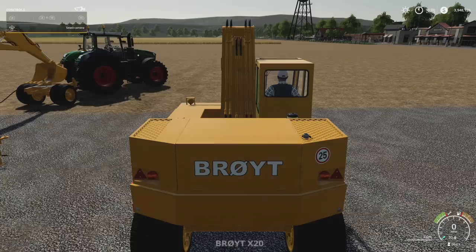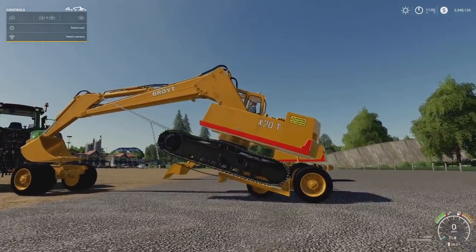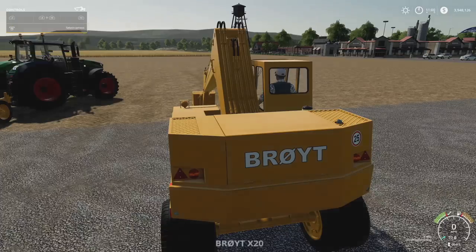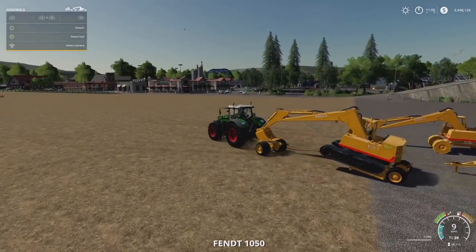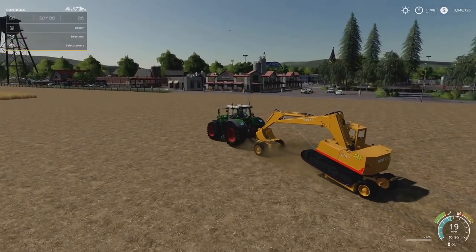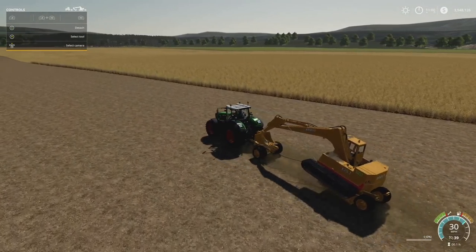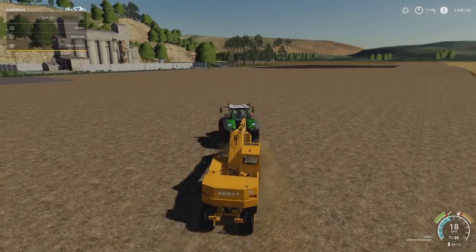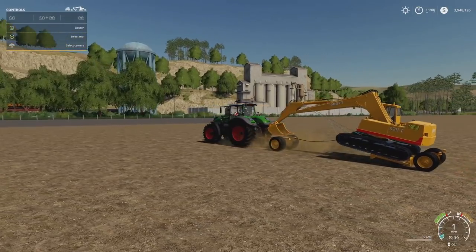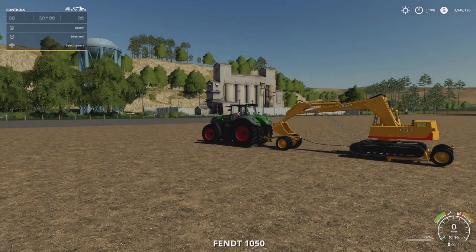Once attached, bring your bucket down, flatten it out, and lower it a little bit to make it easier to pick up. Back up to it and attach — that's all you've got to do. One tip: push up on the bucket a bit so the wheels are properly raised and you don't have the trailer dragging, otherwise you're going to have a bad time. Get that up in the air a little bit, and away you go. We've got the dolly hooked on the front, a dolly on the back, and a tracked vehicle being pulled from point A to B.